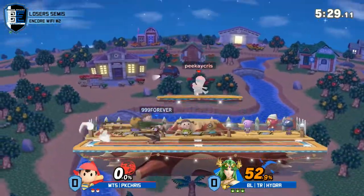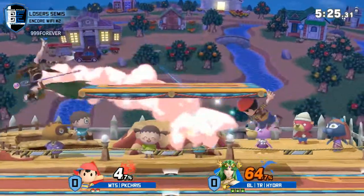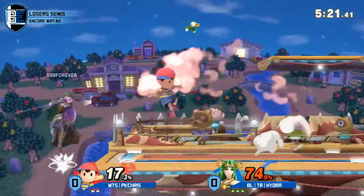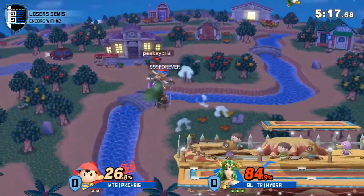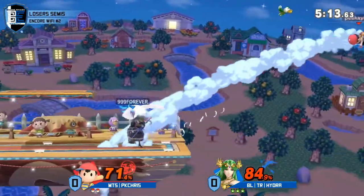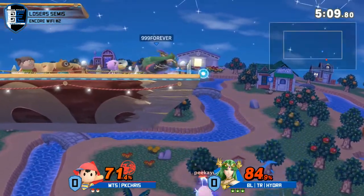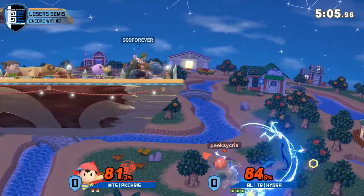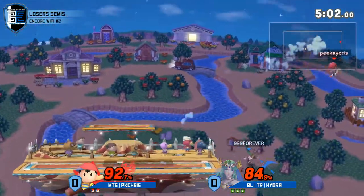Oh boy. 52% sitting on the board, and PK says how they're mounting to climb. It seems like Chris is definitely struggling to initiate with Hydra just a little bit. That's going to be a nice callout on the jump - he had the right idea, but just a little bit off on his execution. Chris is trying to get back onto stage aggressively, going with a double jump cancel, but it's been stuffed up multiple times.